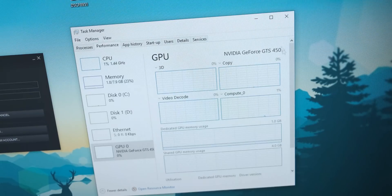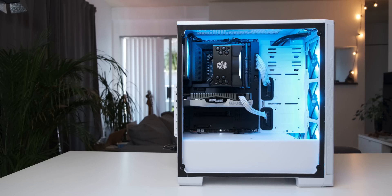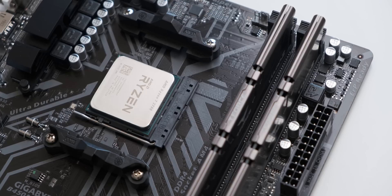Even though I got it to correctly identify as a GTS 450, it still performs really weirdly. For example, I couldn't get it to work in my Intel test system at all — it just refused to boot with the GTS 450 in it, nothing I did could fix that. However it worked perfectly in my Ryzen system, so the CPU I used for the tests was a Ryzen 7 2700 with 16 gigs of 3200 MHz DDR4. With that, let's get straight into the benchmarks.